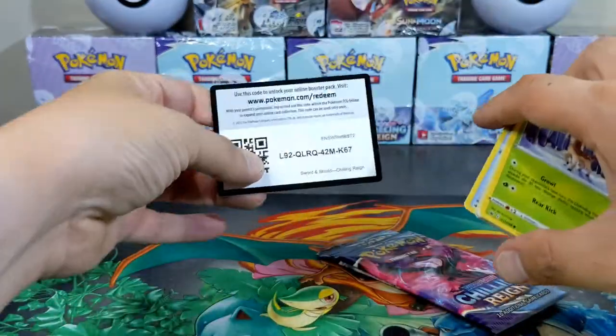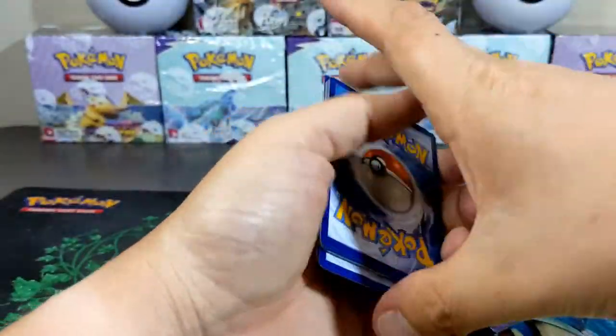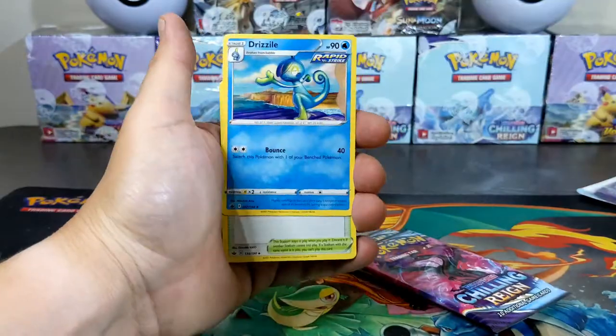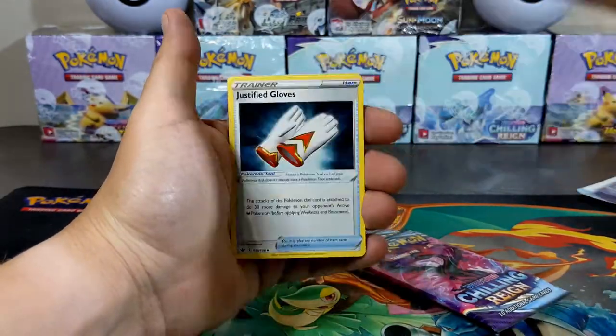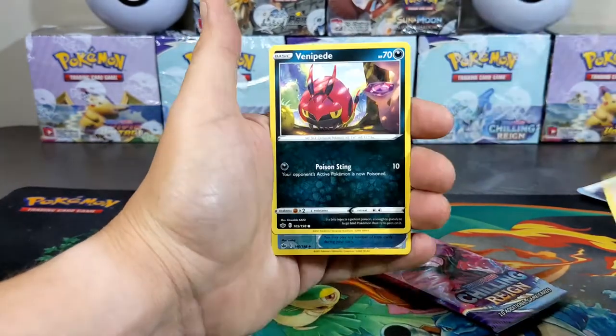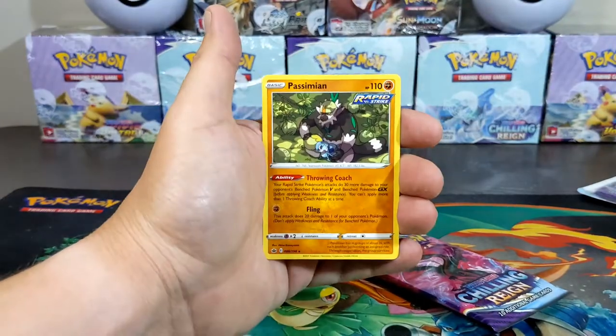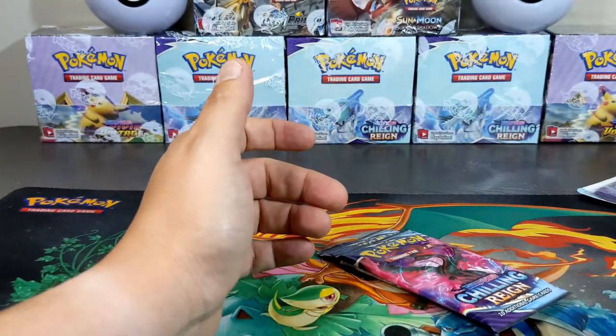Let's hope for the best with Chilling Reign — four to the back this time. We got Dark Energy, Drizzile, Dino, Trevenant, Sneasel, Galarian Farfetch'd, a Fog Crystal reverse, and a Passimian non-holographic.